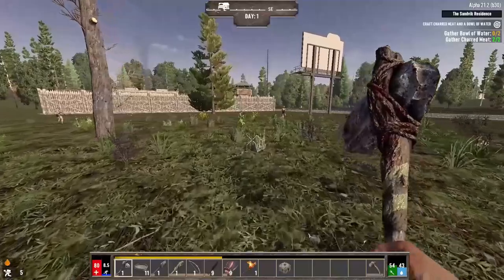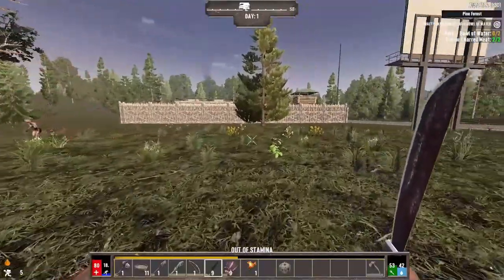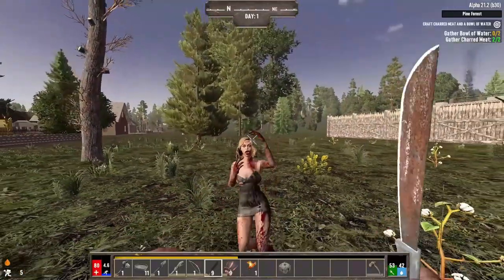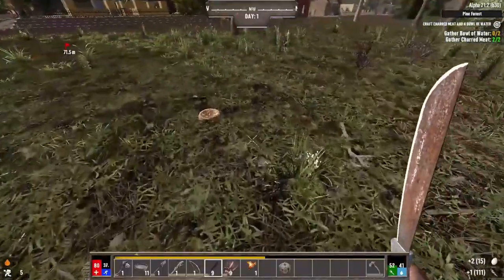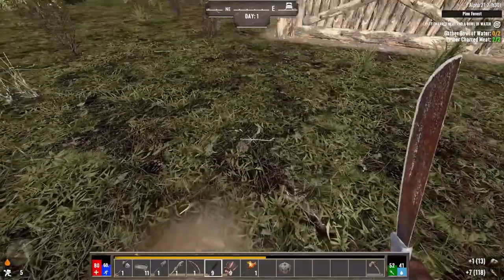I'm out of here — back toward home before things get out of hand. Why is there so many strippers? My stamina — maybe I should go back to the shovel just for better stamina management. This will just have to avoid power attacking for now. Okay, four hits to the face. That stripper had an impressive constitution. Alright — shouldn't run into too much on the way back. Let's make our way back home. Not that we built a home yet, but we will — that's the goal for the night.